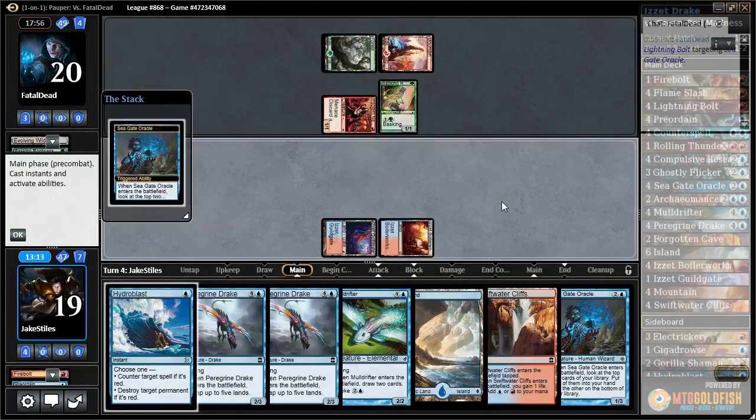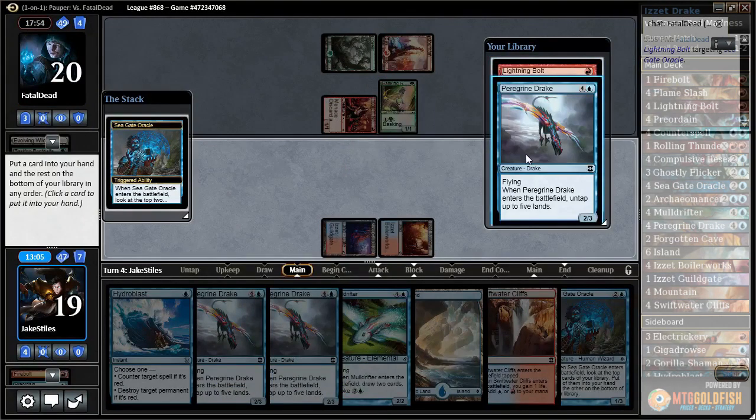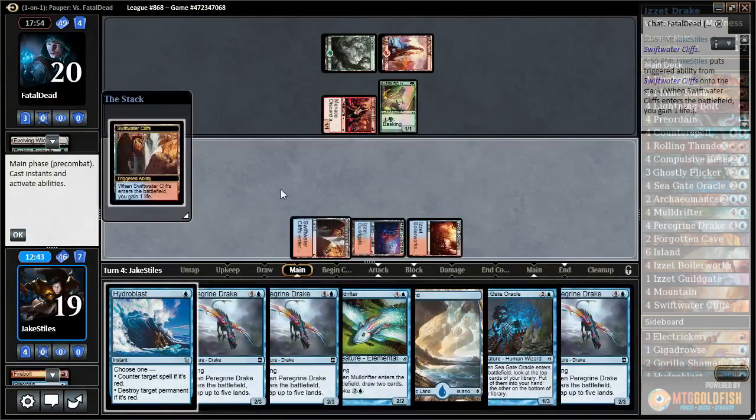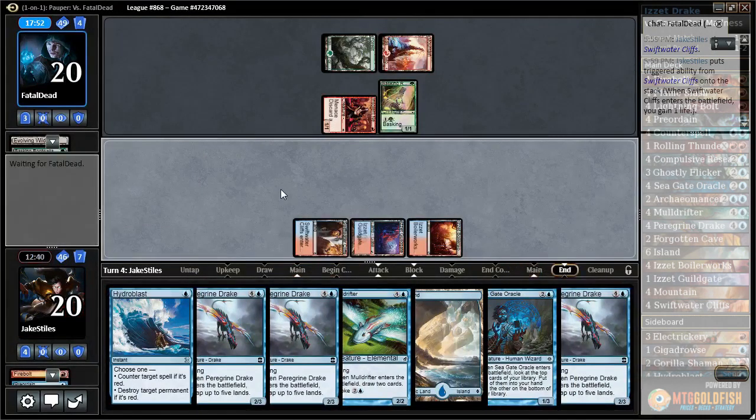They're going to Lightning Bolt that — that's fine. It doesn't actually cleanly block either of these because this can become a 3/3 and this has Menace. Peregrine Drake is good. If they Pyroblast my Peregrine Drake next turn, that's going to be really unfortunate. If they do not have Pyroblast, I'm going to go Peregrine Drake, Peregrine Drake, Peregrine Drake, Mulldrifter — which is just insane. I think I'm going to be greedy and take this Drake. Even if they Pyroblast the first Drake, the turn after I just get to Drake again. They're going to have to have a Pyroblast pretty soon to stop me from filling the board very quickly.